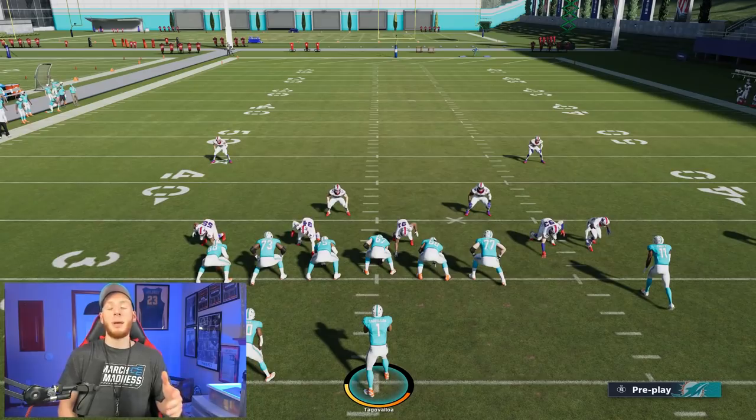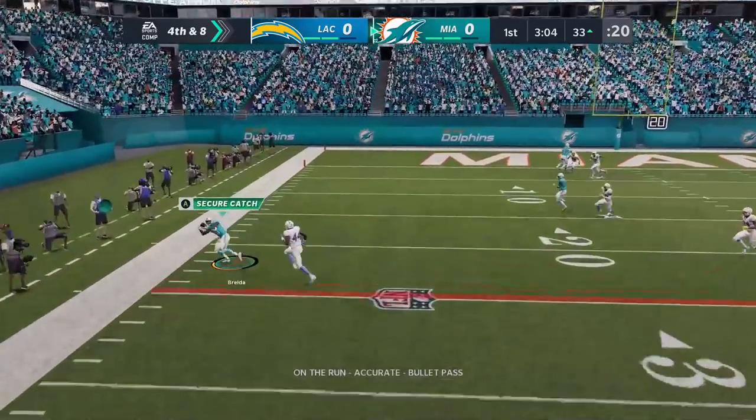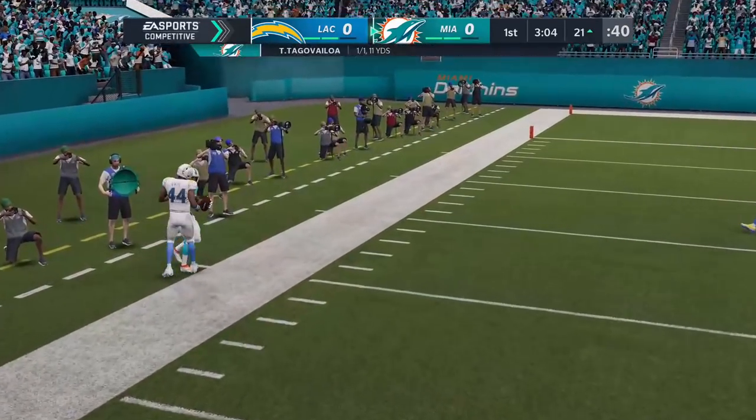You can see this earlier game — not the one that's coming up — Tua made a great play on the run. This is a fourth and eight against the CPU. He rolled out to the left and was able to make an accurate pass to Matt Breida.